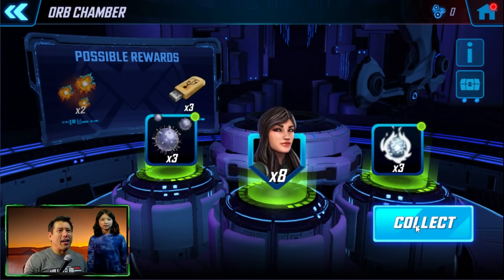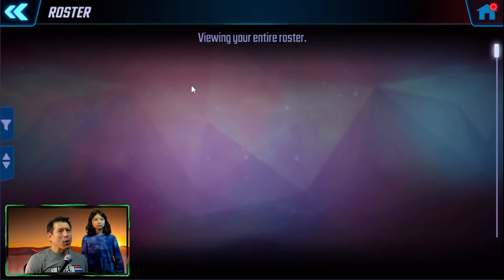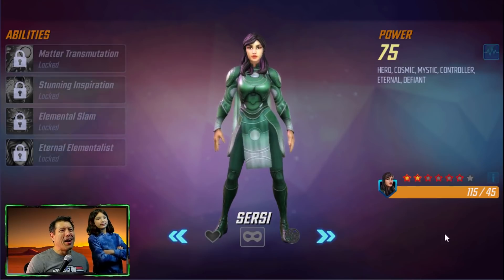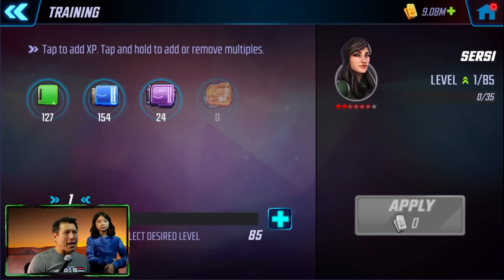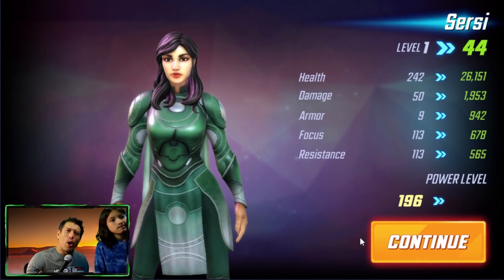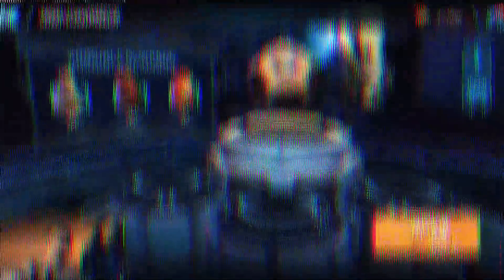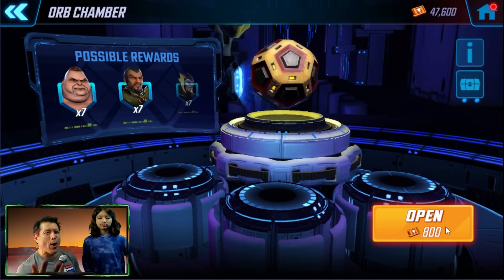Oh, I shouldn't have done that. Well, we have her unlocked. What we're gonna do now, little A, is build her up. We're gonna look at her T4s — we're not gonna take her into battle in this video. We need to get her up to level 60 but we could only get her up to level 44, so we're gonna go open some arena orbs to get some training mats. As I started opening these, I thought why not let the lucky person open these arena orbs? So little A, would you like to do the honors?